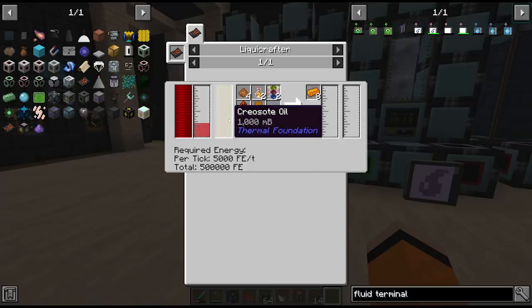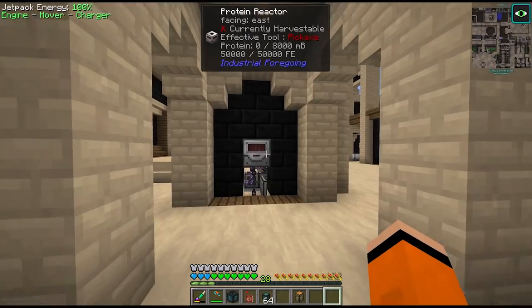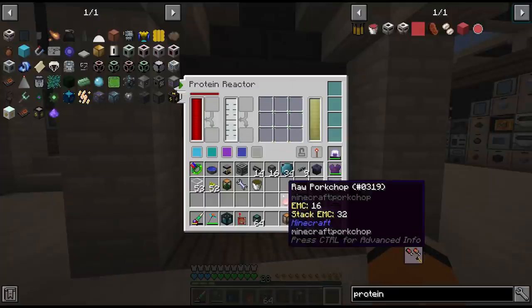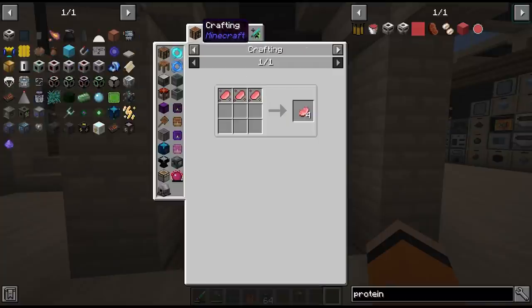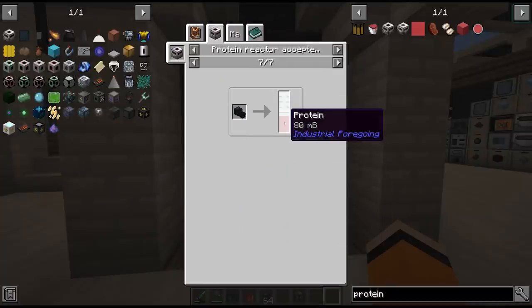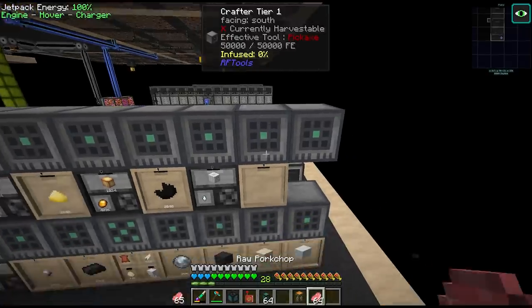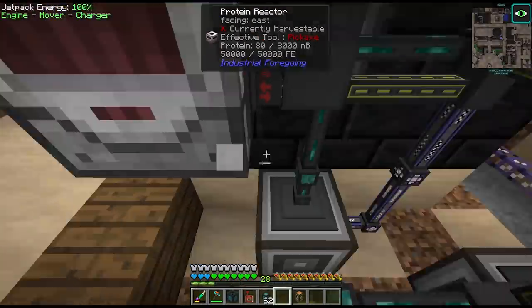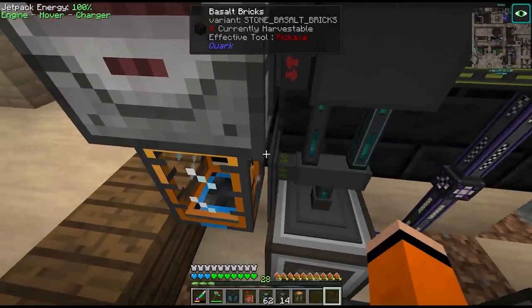The other fluid we need is protein, which is going to be made in the protein reactor from Industrial Foregoing. We'll reuse the spot we used to have our blood infuser in. So we need our protein reactor, give it some power and some raw meat — 18 millibuckets of protein. The input we're going to pick is raw pork chops, and I knew there was a reason we should be farming pig essence. This will infinitely generate pork chops which we filter into the interface next to the protein reactor, with speed and energy upgrades.